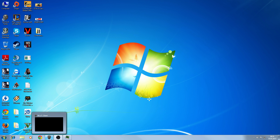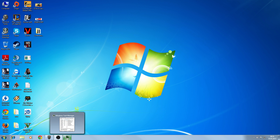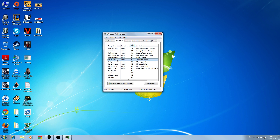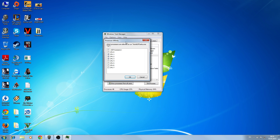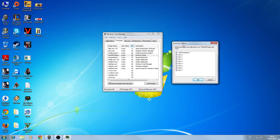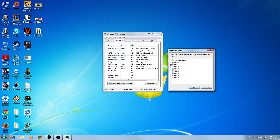So basically, after you've opened up World of Tanks — I already have it open — you go to Windows Task Manager, right-click on World of Tanks, and set affinity. As you can notice, mine is already set up differently, but I'll uncheck it for you. What you want to do is uncheck CPU zero from World of Tanks.